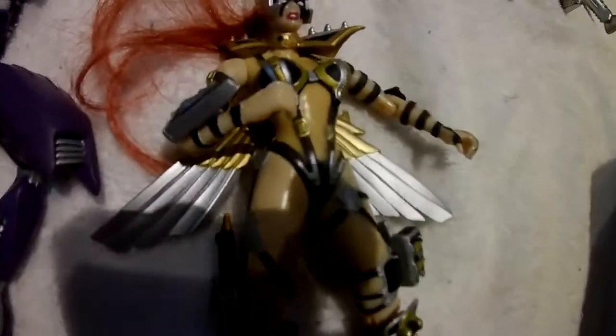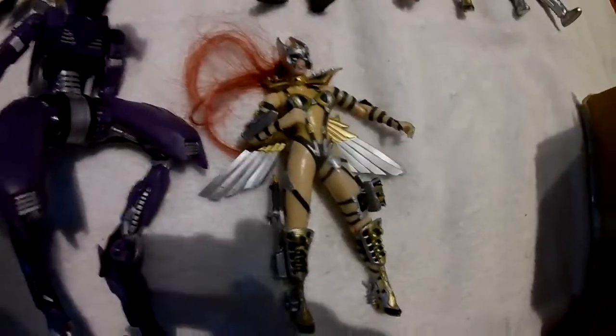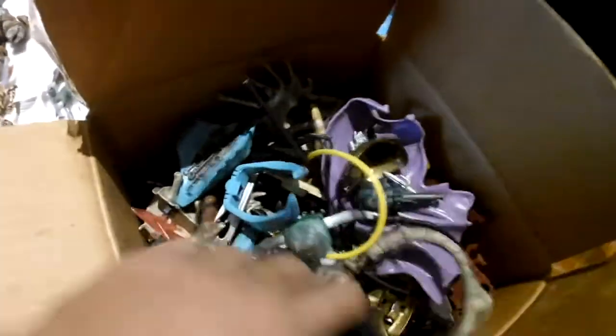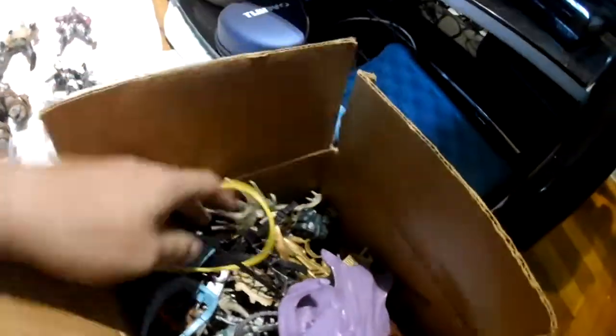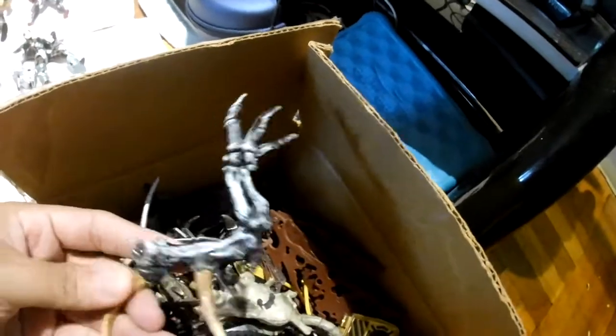Now all the parts that are missing — I believe this is Tiffany, it could be Angela but I think it is Tiffany. All the parts to these — the weapons, the missing body parts — I do have in this box right here. I've got capes, missing limbs, pieces that shoot missiles, swords, shields — you name it, everything's in here.